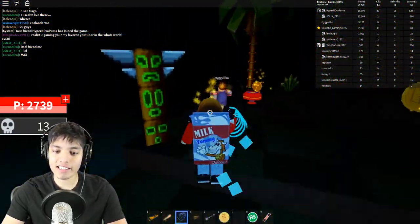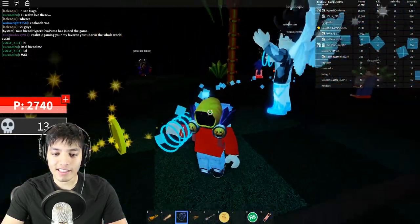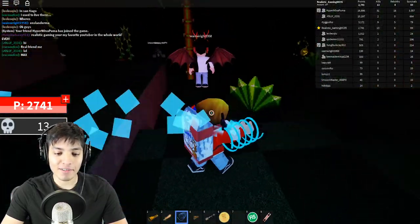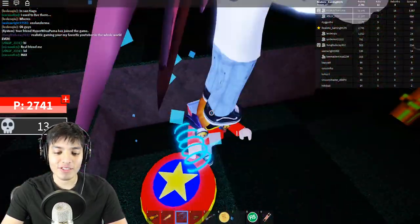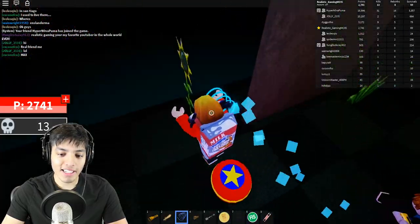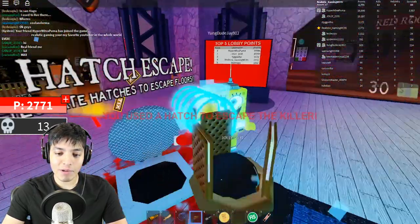Three, two, one — get ready to rumble! It's Sonic.exe — we gotta be quick because Sonic is a fast murderer, he's quick on his feet. He doesn't even run, he just floats around. Let's go over here and try to escape through the hatch — there you go, escape! We made it out safe and sound.